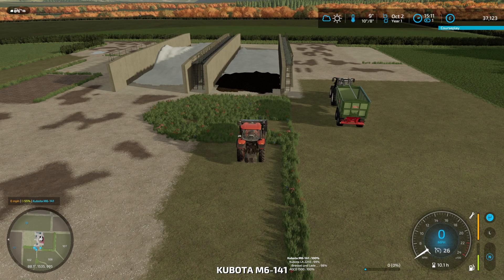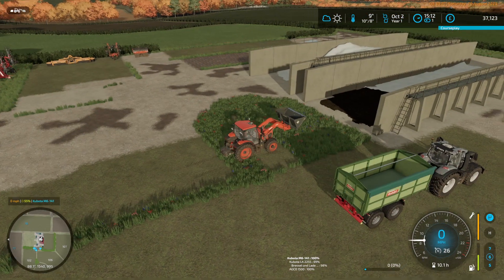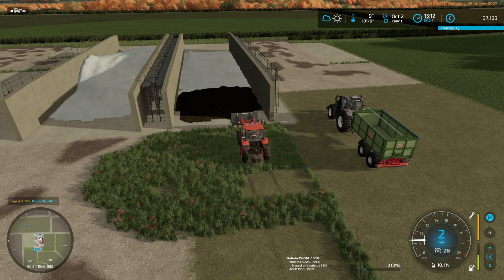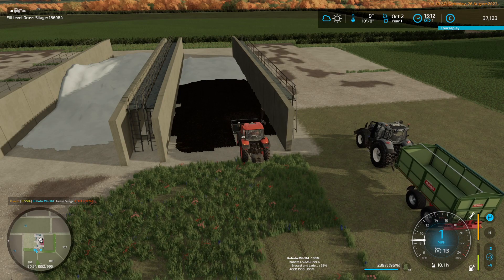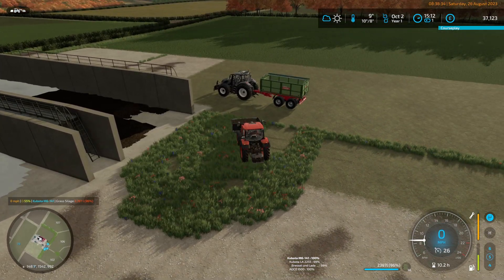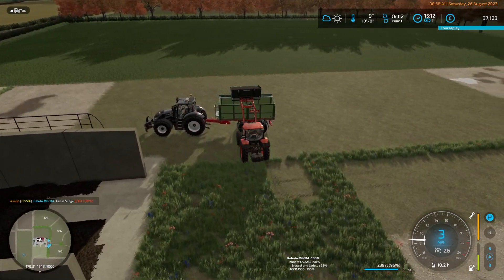Good morning everybody, my name is Osa. It is Saturday morning, last Saturday in August. And we have stuff to sell. This is the grass that we pulled off that field there and that field there. They have managed to get all of the corn or maize into the silage bunker, and that's now brewing nicely. This tractor with this weight is just about capable of lifting a full bucket of silage. We got about 100,000 litres of silage in that.